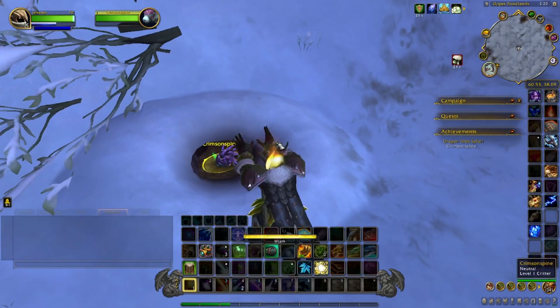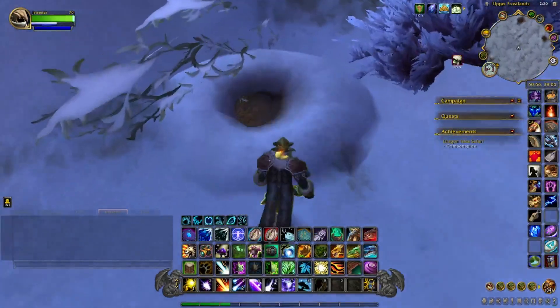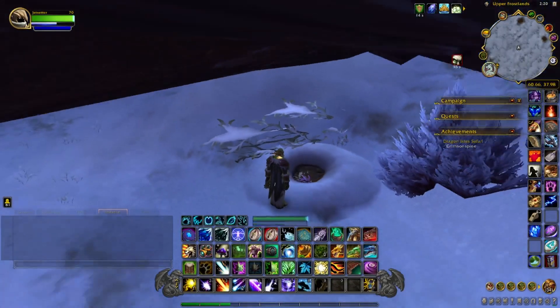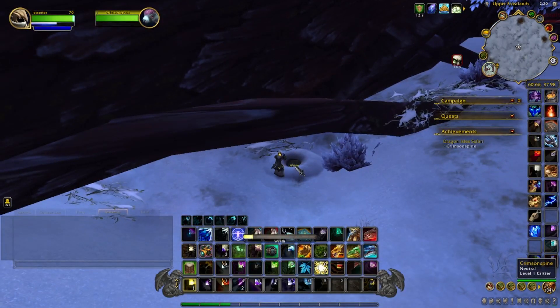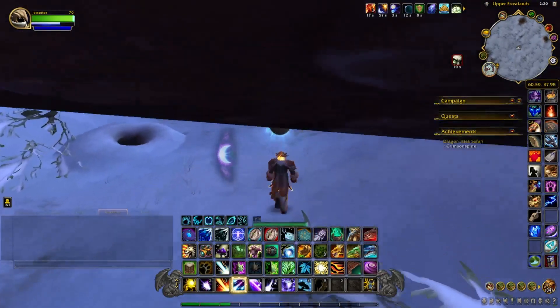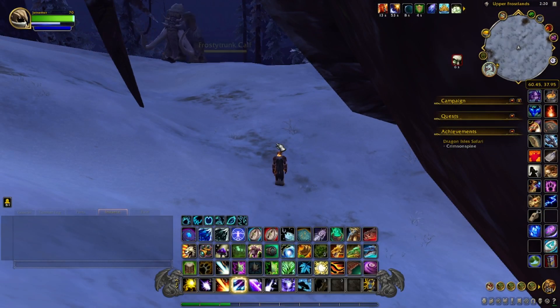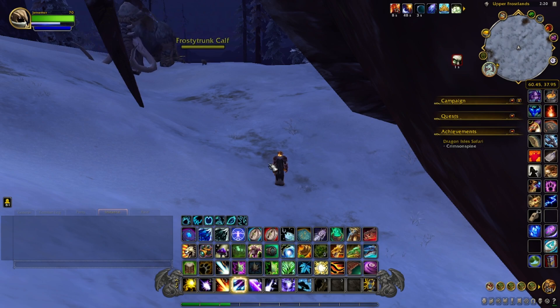They're very rare to come across, so I recommend server hopping, or killing these and seeing if they respawn. That's basically what people are saying — you can force spawn them: after you kill so many, one will pop up that's a Crimson Spine.